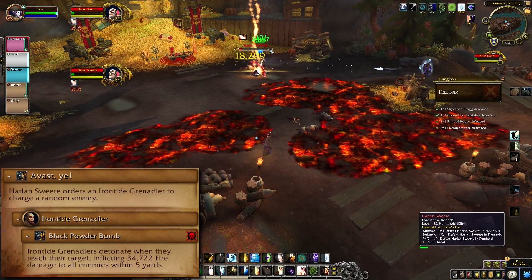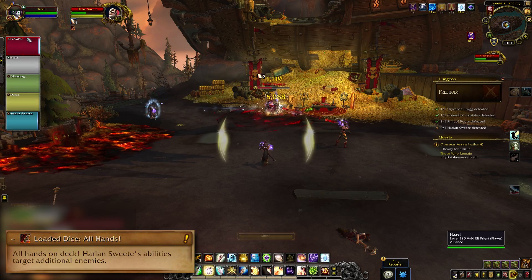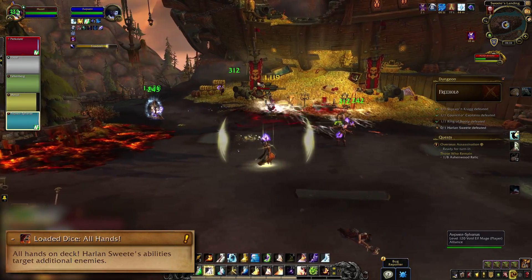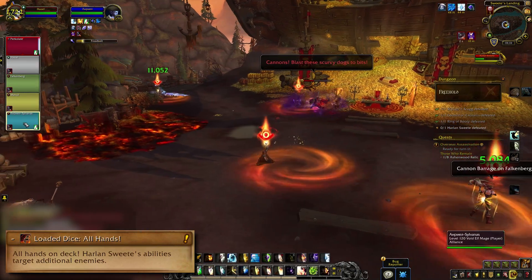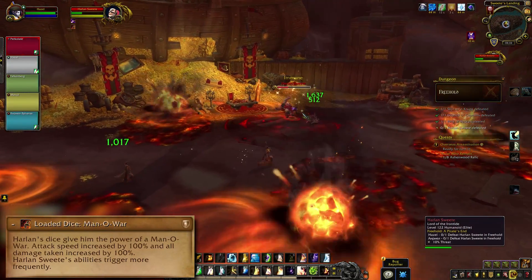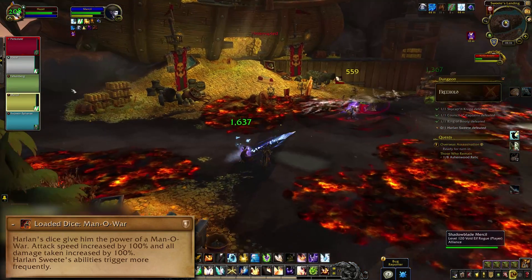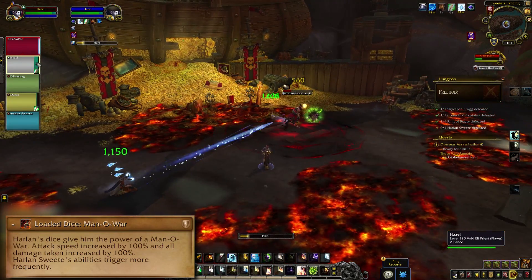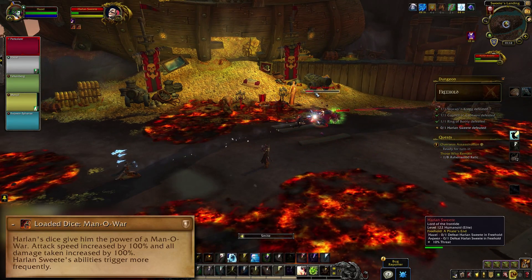If one add is absolutely going to get you, take it with a cooldown and away from others. At 60% he picks up Loaded Dice All Hands, which is basically just more of everything: more Saber Blades, more players targeted by Cannon Barrage, and more adds. At 30% he gets the Loaded Dice Mana War buff — on top of all the extra stuff from before, the boss gains 100% attack speed and does everything more often. This can get overwhelming fast, so save cooldowns for this phase and get him down.